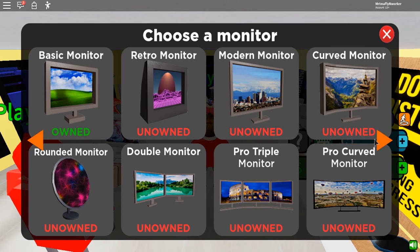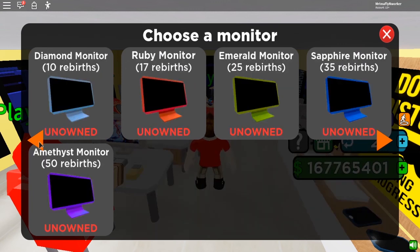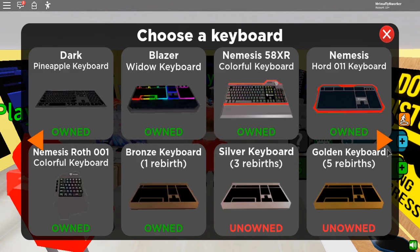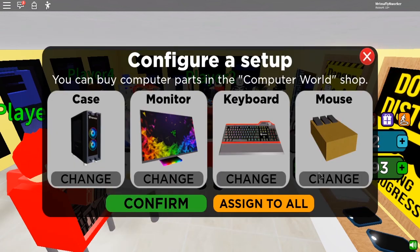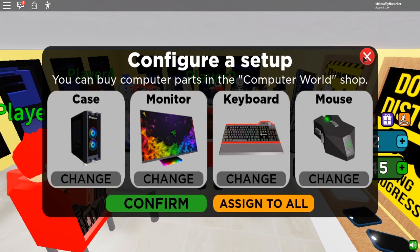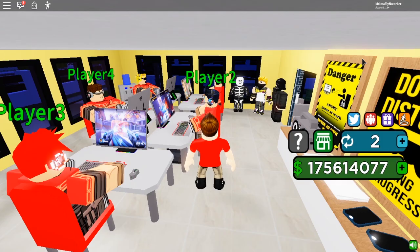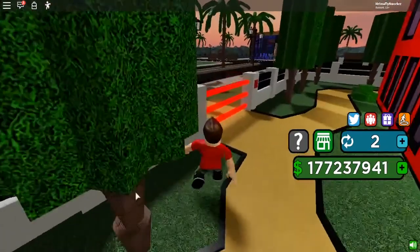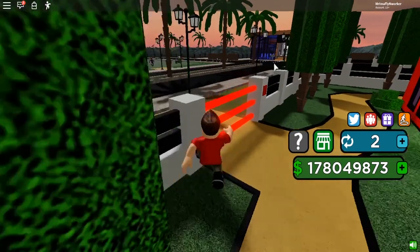Let's do the triple vertical monitor - actually no, I'll do HD ultra HD. The colorful keyboard - that's not my keyboard in real life. If you want to see that in a video let me know. Now they're all looking pretty swiggity swag. I'm not going to change the names again because it's just repetitive, but you know it is what it is.